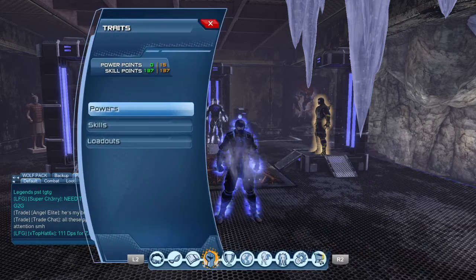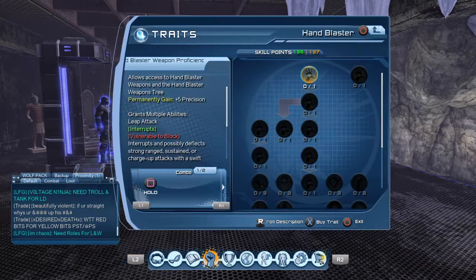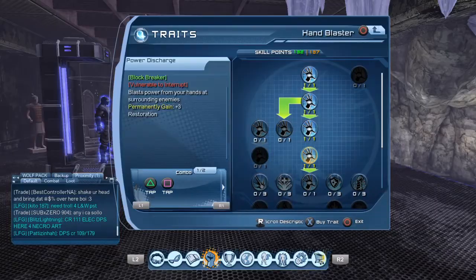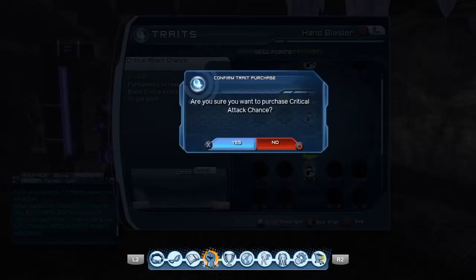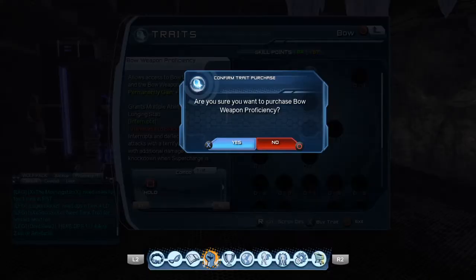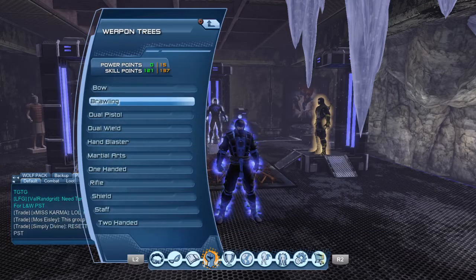Now we'll go to skills. I'm a flyer so I'm going to put one into my flight, then into my weapons. Like I said, this is for no weapon mastery — Ice is strictly a Might-based power. Since I'm using hand blasters, I'm going to put 5 in the hand blasters because Pulse Beam is great for getting power back for instances when I'm not running with a troll. If you have the skill points — I have 137 — go down and get all of your critical attack chances and critical attack damage.